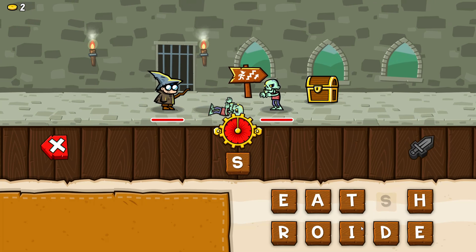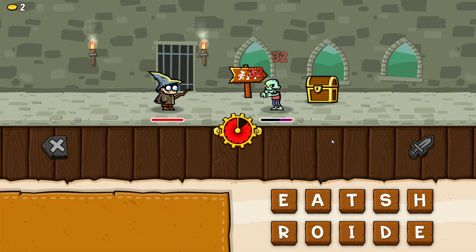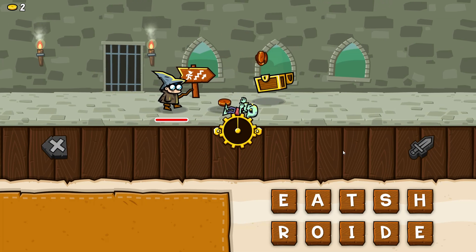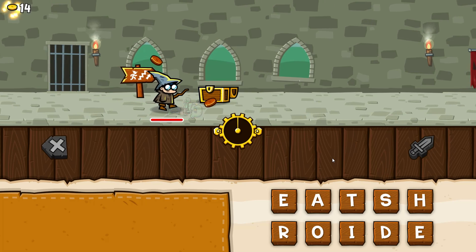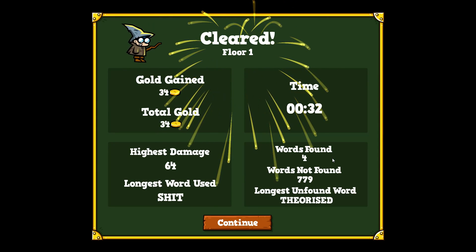We got one of these zombies. I tried 'rot' — okay. As you can see, there's a timer over here, and when the timer is gone, they'll attack. Nobody attacked because we defeated all of them. Yes, we have cleared the first floor!